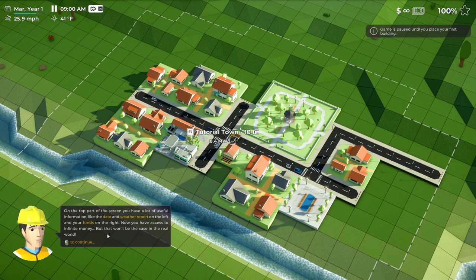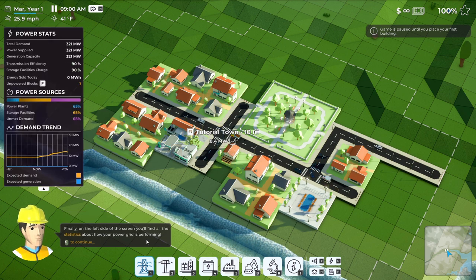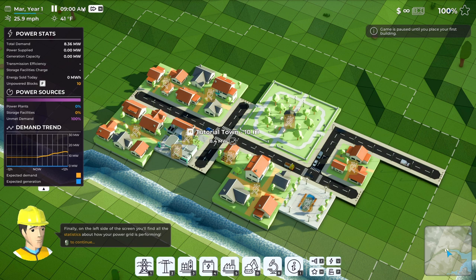We have access to infinite money. The action bar has all of the things we can do. The mini map is over here. For the demand trend, I picked imperial units - miles per hour, degrees Fahrenheit, a 12-hour AM/PM clock - just what I'm used to. Just as arbitrary as the other units, so whatever.